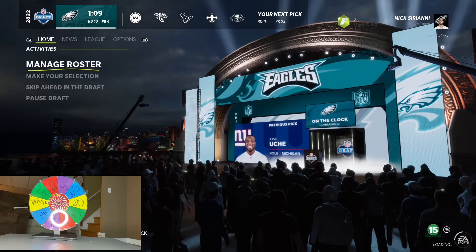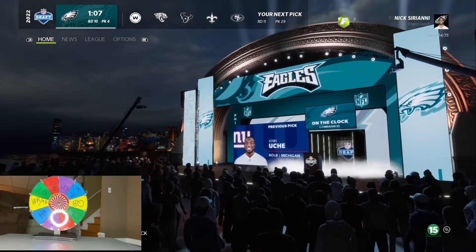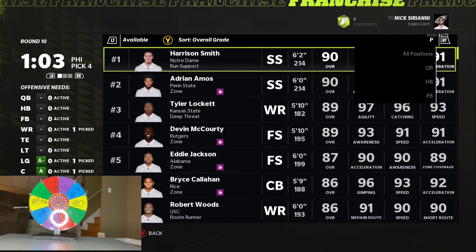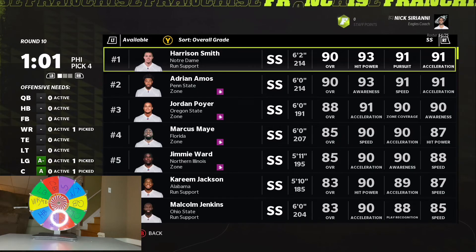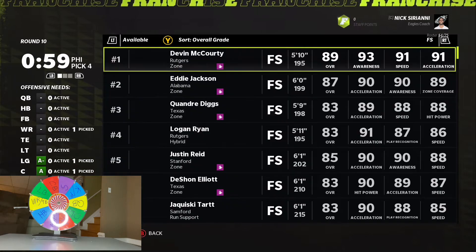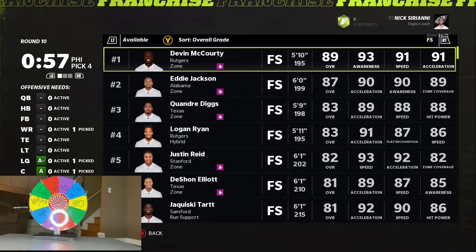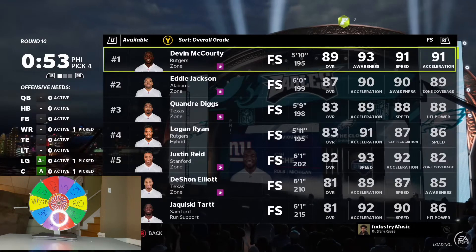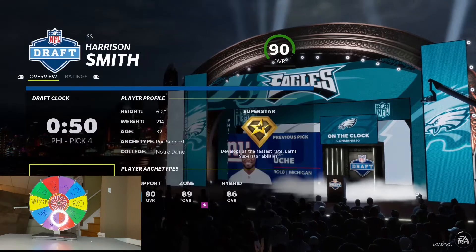Safety. That's an important position. Still waiting for like a running back or something. Safety — we either have Harrison Smith or McCourty. McCourty or Smith — I'm going to take Smith. He's a hard hitter, we're going to use him.